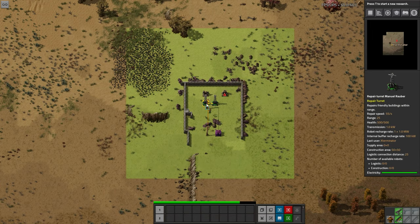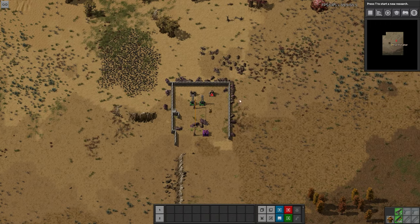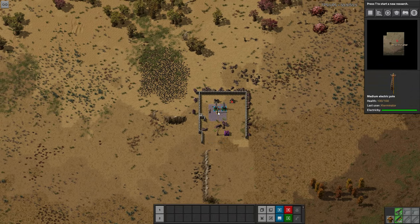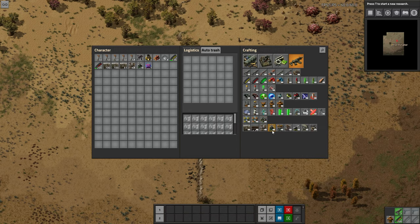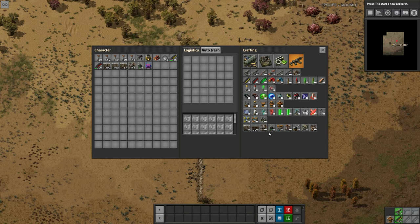They actually have an electricity buffer as well, so keep that in mind — if you have a ton of these you'll definitely have quite a bit of power consumption in your base. Overall I think they're really neat, and if this is your type of thing you'll definitely like it. Clonin is really putting out some good mods. In terms of what they take to make: repair packs, iron gears, and steel. If you have any questions or thoughts leave them below — link to the mod portal is in the description. Anyway guys, thank you so much for watching, I hope you enjoyed, and until next time, take care!